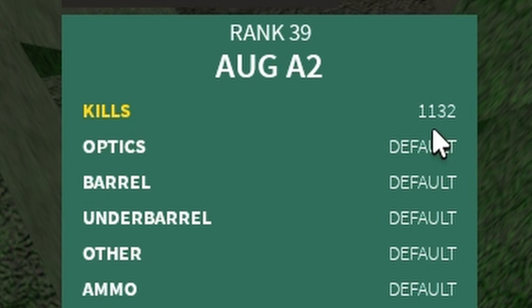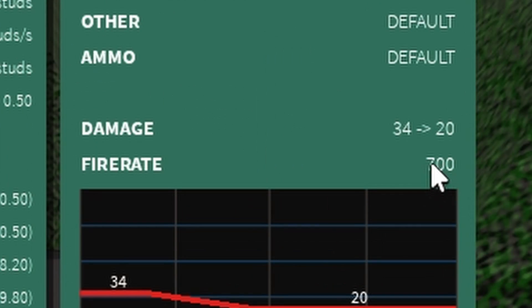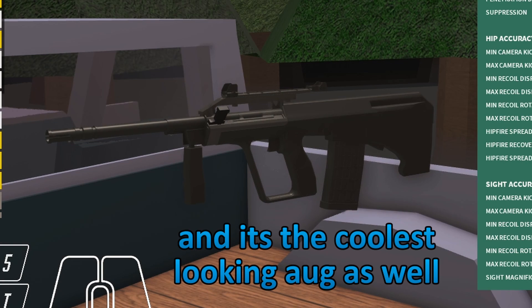I got a thousand kills already. You know why the AUG A2 is the best gun? It's because it 3-shots up to 50 studs and 5-shots at all ranges at 700 RPM, and it's really accurate.